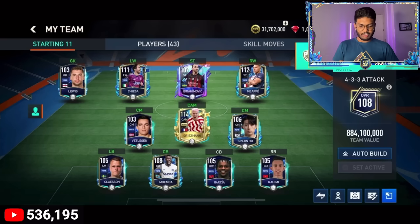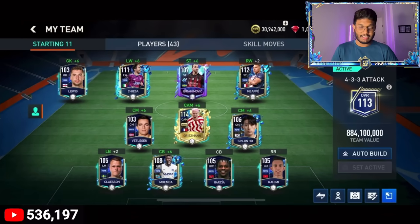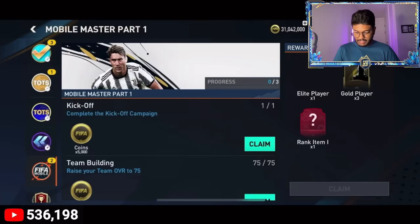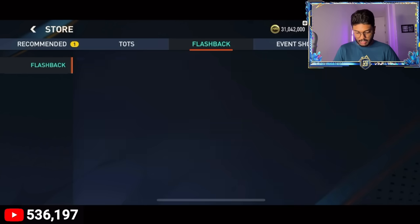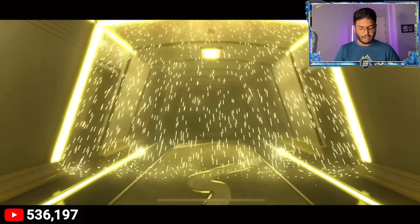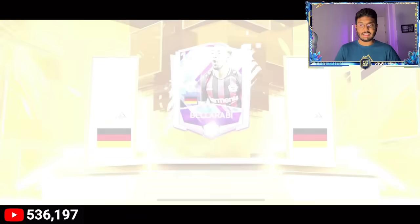Goalkeeper we've got Louis - 108 rated Louis. We're already at 108 overall! After upgrading the skill boosts we are already up to 113 overall, and I think we're going to easily achieve 120 overall. We got more gems from linking the account to Facebook - 2000 gems - so we can open a flashback pack. Not expecting anything extraordinary; a 108 or 109 would be good enough.